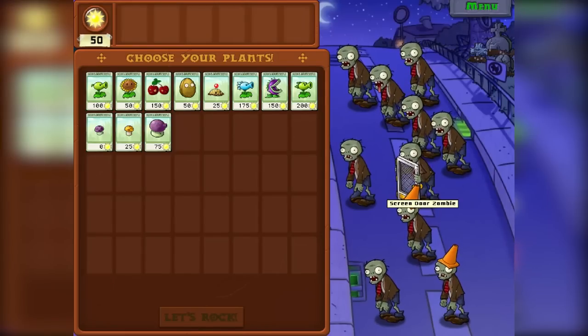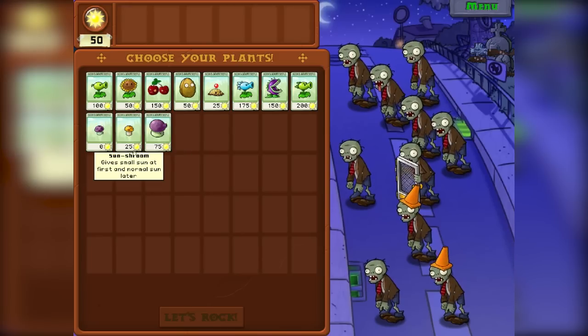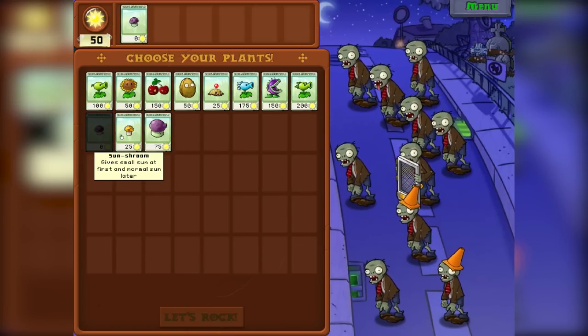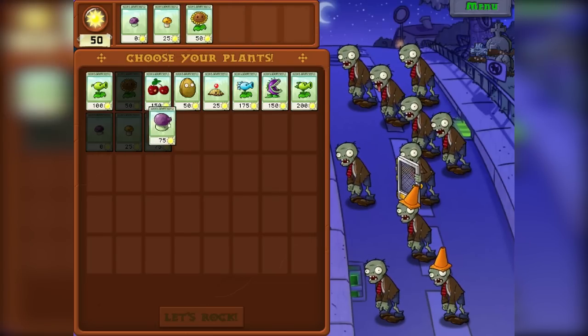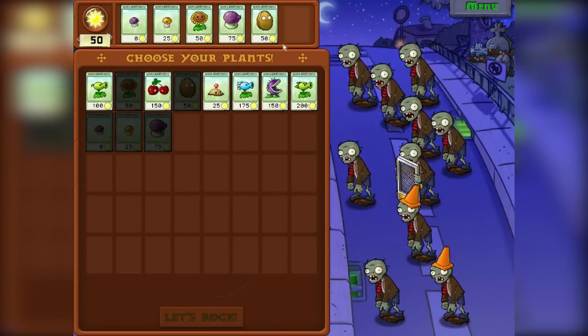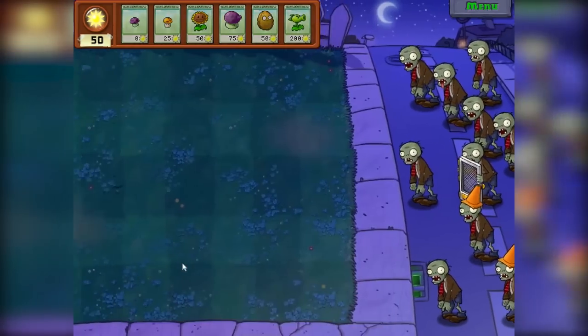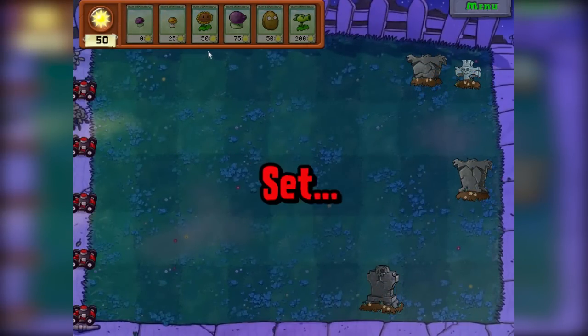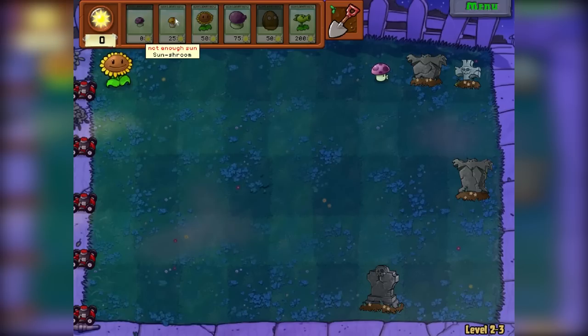Today we're gonna be trying to take on the screen door zombies using some fume shrooms. First up, we're not gonna use sunflowers because there's no sun, so let's use some puff shrooms and sun shrooms. Actually the sun shrooms do give sun — my mistake. We also need barricades and maybe a repeater. There's no sun at nighttime, that's the problem, so you have to get it through flowers.